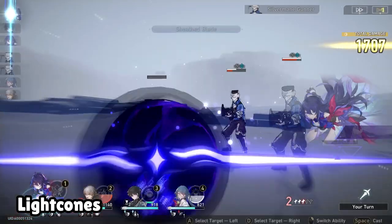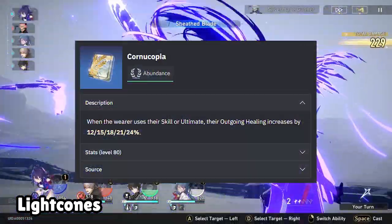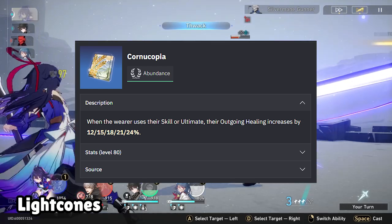Finally, if you're really unlucky and don't have any of these lightcones, or if you're in the very early game, then using Cornucopia would be your next best bet, as it increases her outgoing healing whenever she uses her skill or ultimate.